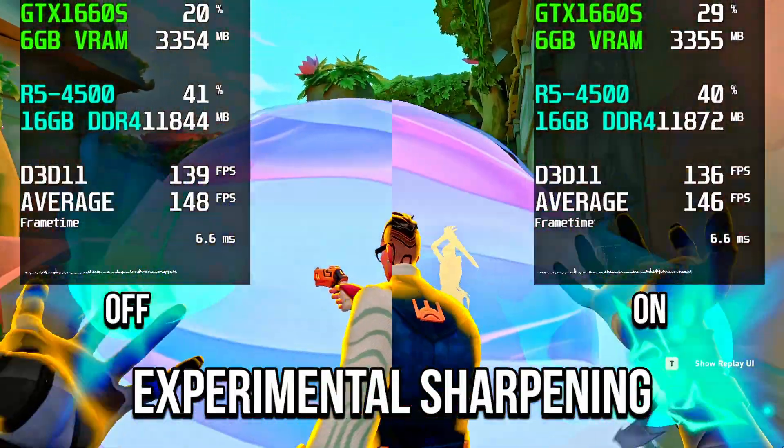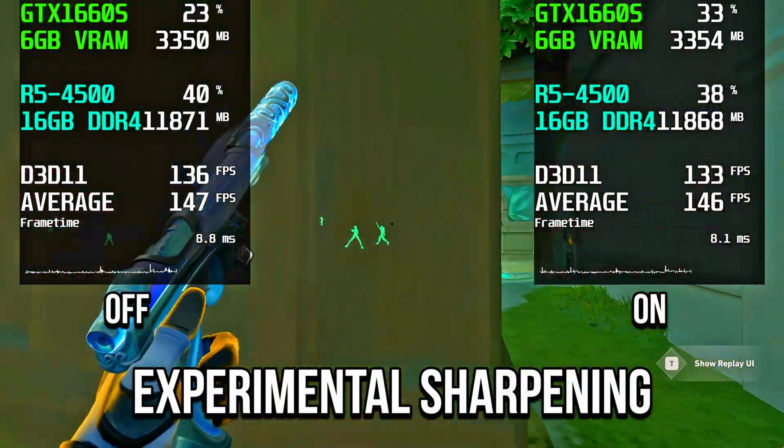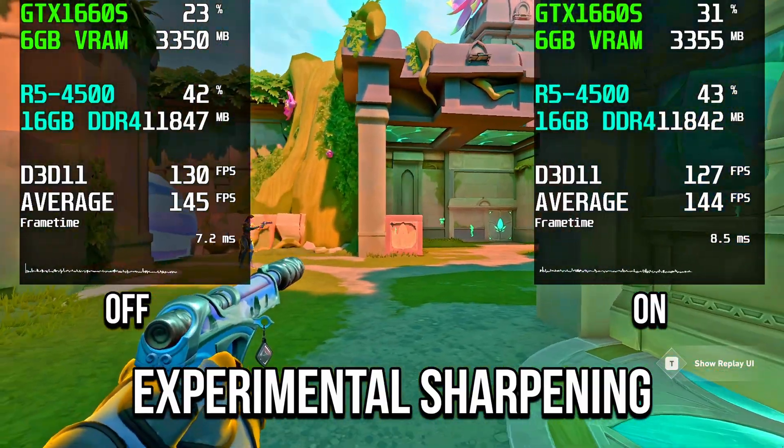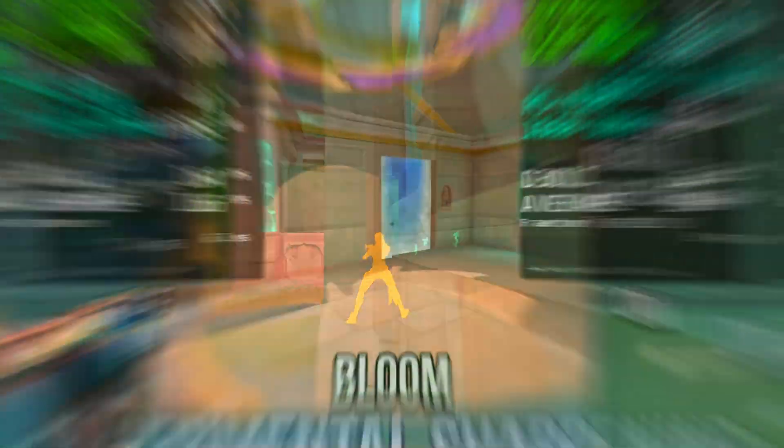With experimental sharpening, GPU usage went up, video memory stayed the same, and average FPS dropped. So it's best to keep it off.